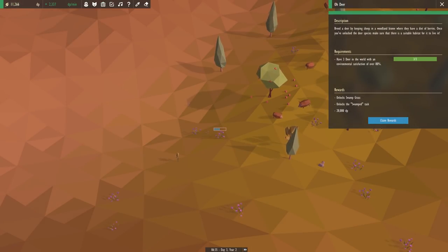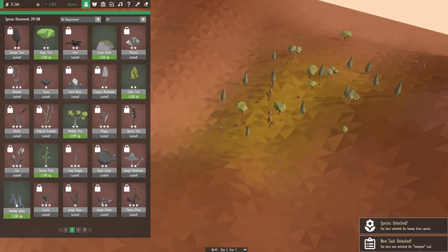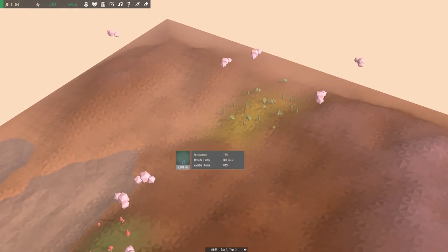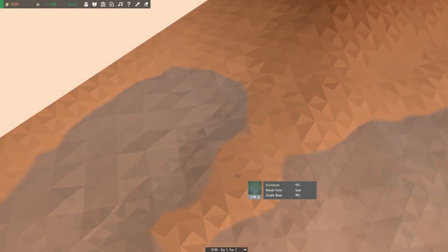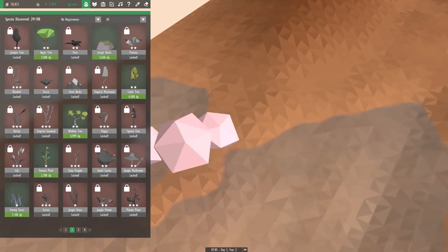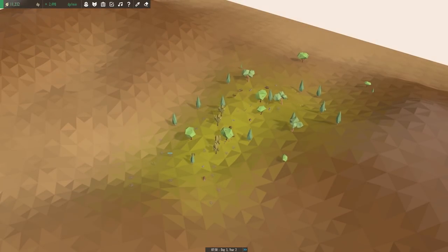And we can now get the reward - that's awesome. We got the swamp grass species now. I think I'm gonna try and complete as many of these tasks as I can. We'll just remove some of these biomes. For now we'll just do a tiny little swamp biome over here, and that'll get us a good start so we can at least complete as many as we can.